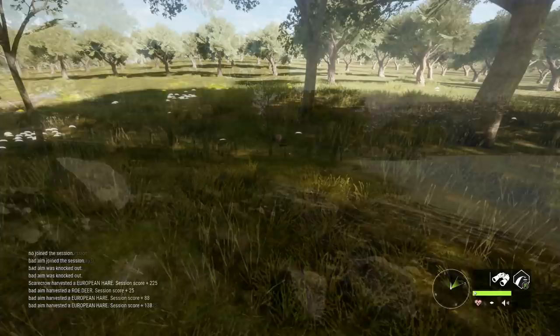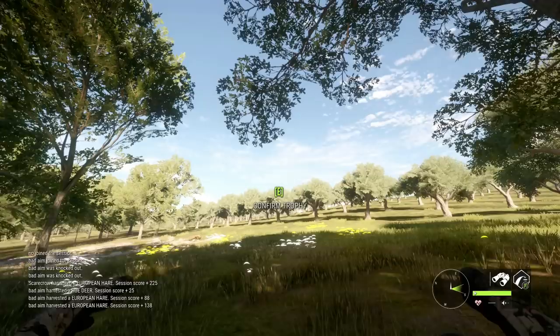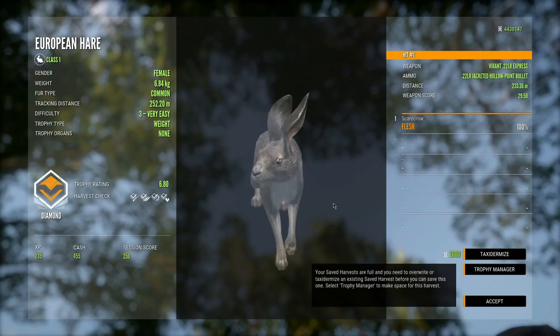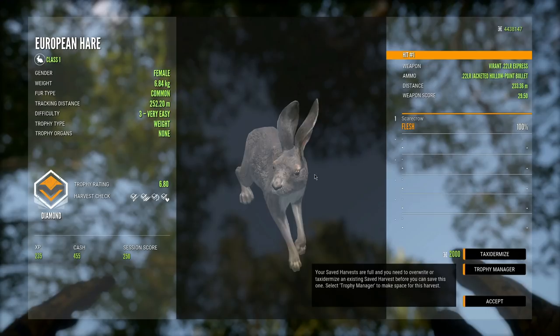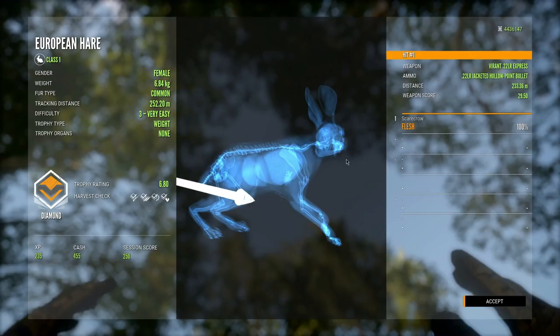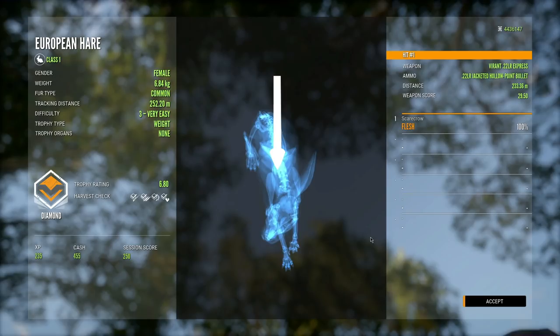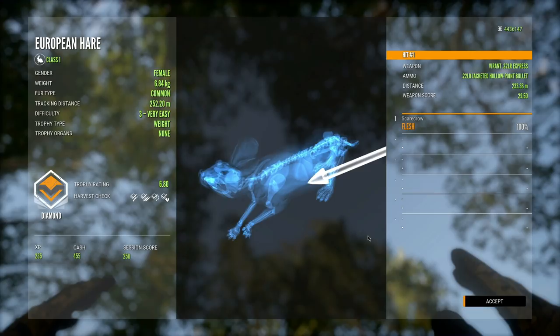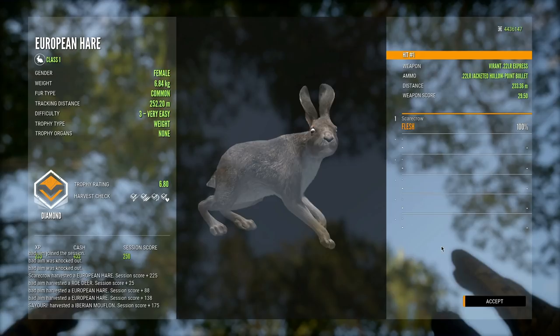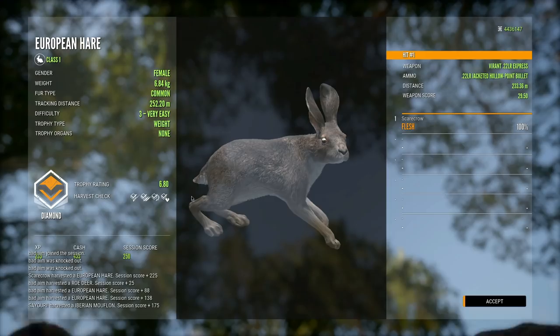There she is — the guaranteed diamond European hare. Let's go ahead and claim her. Since we are in multiplayer, I don't want to risk losing it. 6.80 kg — that is a pretty decent one actually. I don't even know what max score or max weight is for these guys. I'm guessing 7 kg is probably max weight since the estimate goes up to 7 kg. 6.80 is not bad at all. It seems like we've gone probably over a year since just after the release of Cuatro Colinas when I got my last European hare, and now we've got two within the last two weeks.